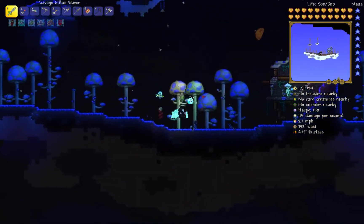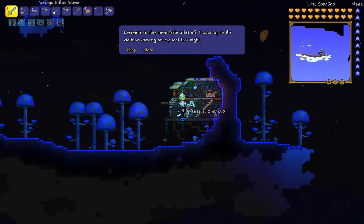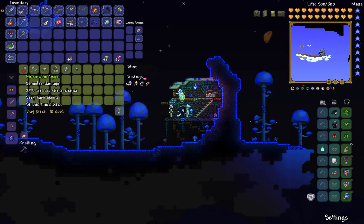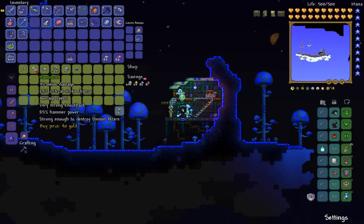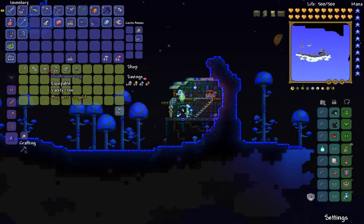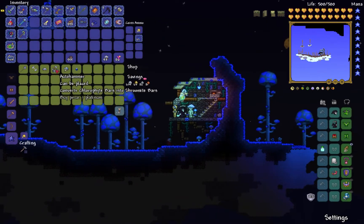Oh, real quick - I don't know if I ever showed you this - I got the Truffle NPC! He moved in, look at this, here's what he sells. The spear does pretty decent damage. The Hamush can actually break demon altars, which is kind of cool - if I ever lose the Pwnhammer I can just buy this. I can buy a mushroom cap as a vanity item, look like Toad from Super Mario. The auto hammer is actually going to be important - it converts glorified bars into Shroomite bars and the armor and weapons you can make from that are actually pretty good.